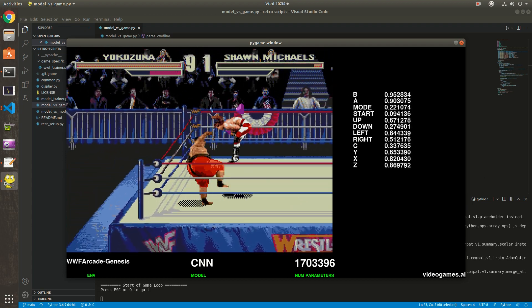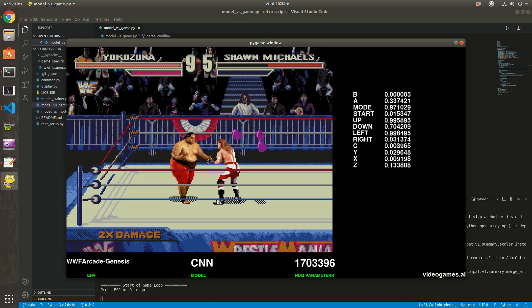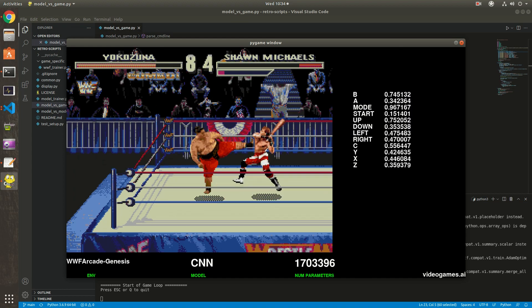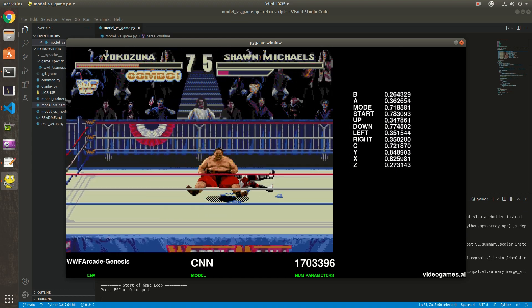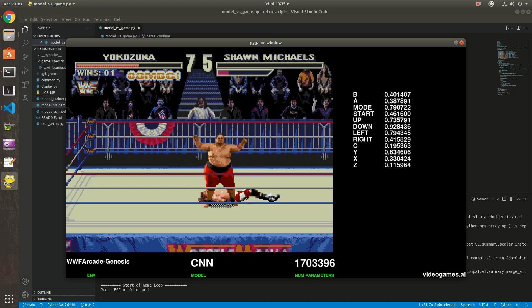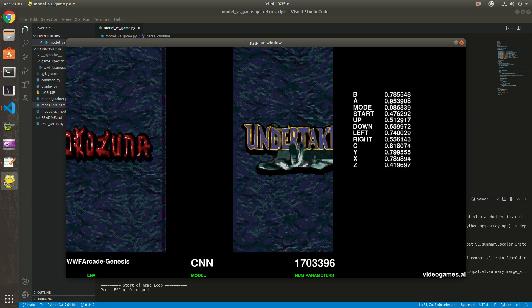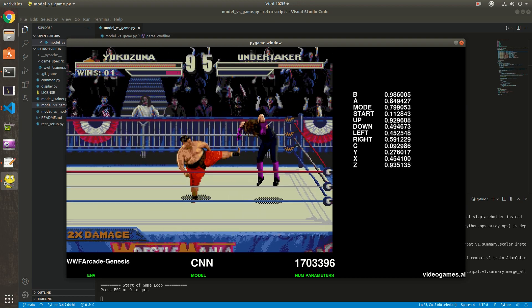Hello everyone. In this video we're going to train a model to beat the game called WWF WrestleMania the arcade game, more specifically the seven matches of the Continental mode with the Yokozuna character. We're also going to use Stable Baselines as opposed to the original baselines I used in previous videos. Stable Baselines is a fork that is more modular and has cleaner code than the original.